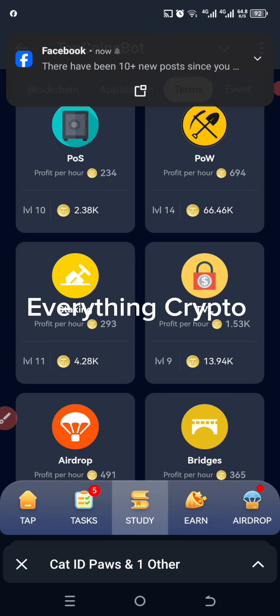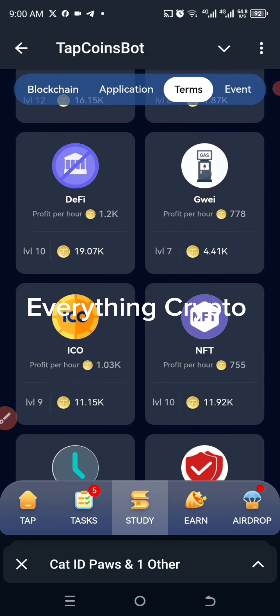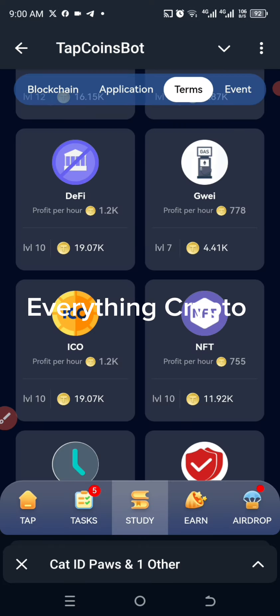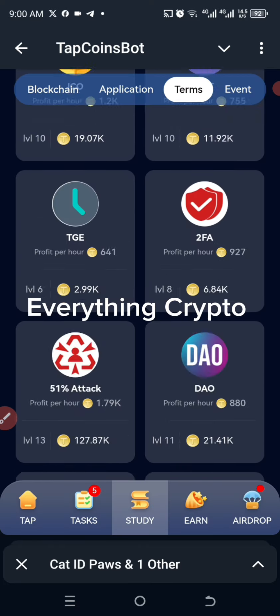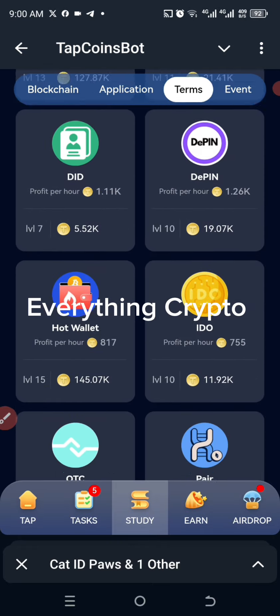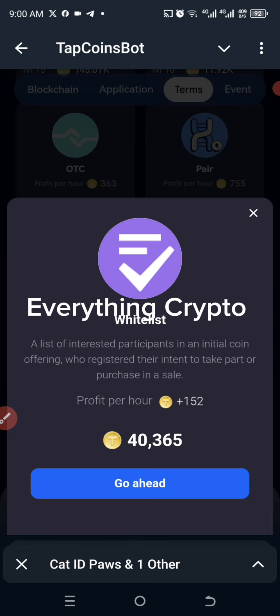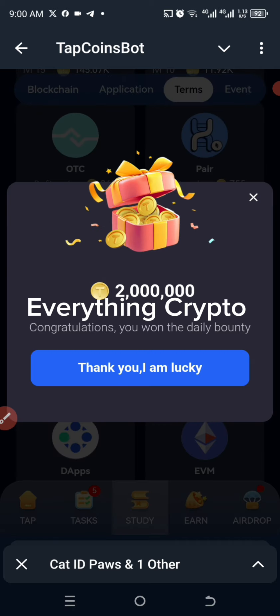The last one is Whitelist — it should still be somewhere here. Okay, here we have Whitelist, so let's upgrade the card.